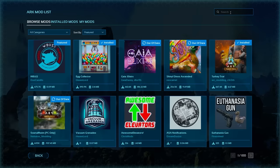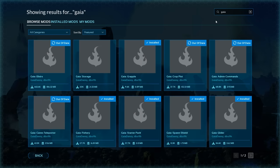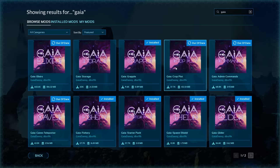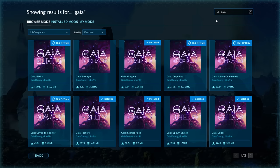Number three is actually a collection I've covered before: Gaia. If you haven't played it in the original ARK Survival Evolved, it is one of the most fun mod packs in general. Once he starts releasing the full Gaia mod with the nine different realms, you guys are going to be so stoked. Right now he's got a bunch of downloads and valuable things — a total of 10 mods: collectors, no fall damage, admin commands, glider, spawn shield, crop plot, grapple, starter pack, fishery storage, elixirs, and caves teleporter. The caves teleporter and the elixirs are actually among the most popular ARK mods right now. A little too broken for PvP, but a lot of fun.